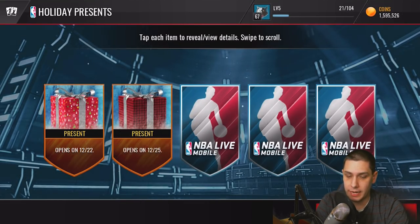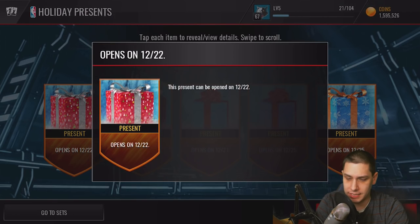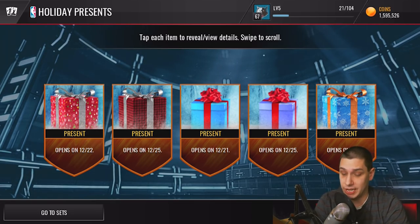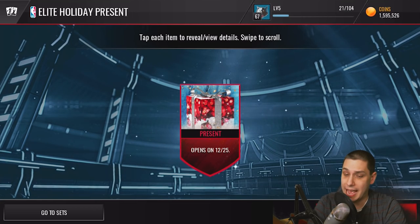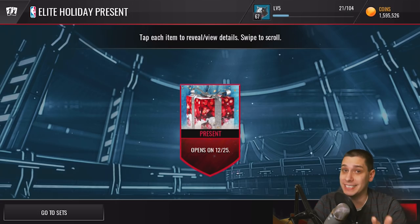Opening the gift box, we get five different presents out of this thing. We already had the one on the far right, and the one next to it too. On the far left there's one I don't think I had yet — it already opened on the 22nd. We're definitely getting a lot of gifts, which is nice. The last gift here looks like a guaranteed elite one — red with some lighting on top, silver bow — hopefully something beast. I have no idea what it is.